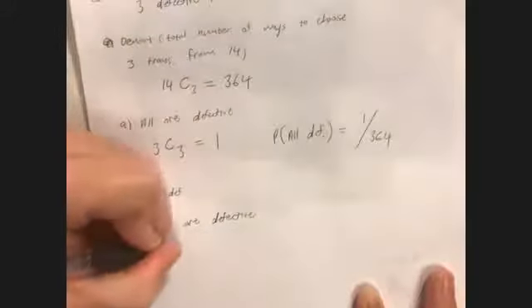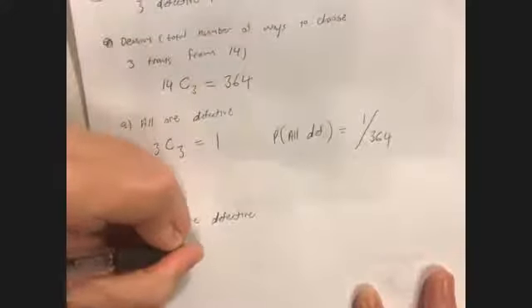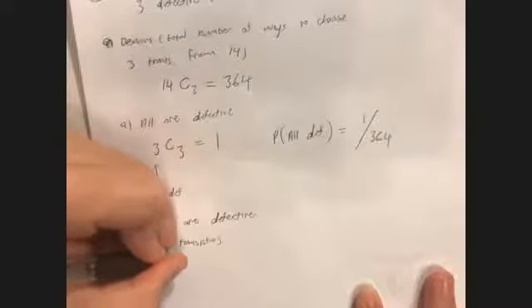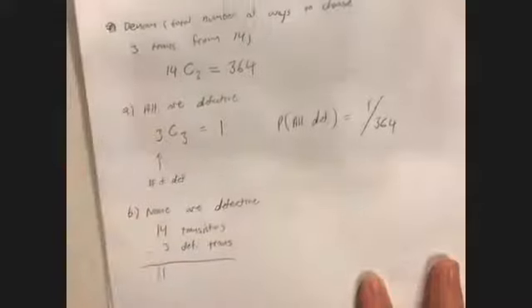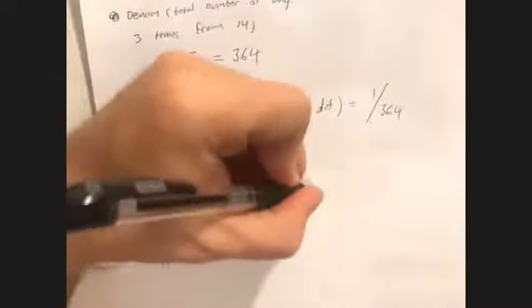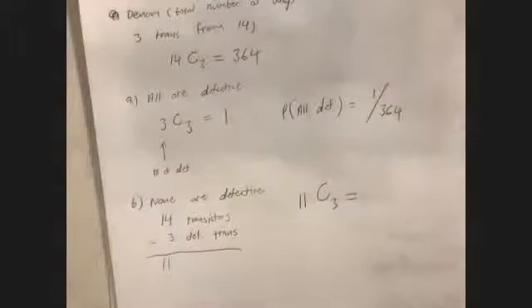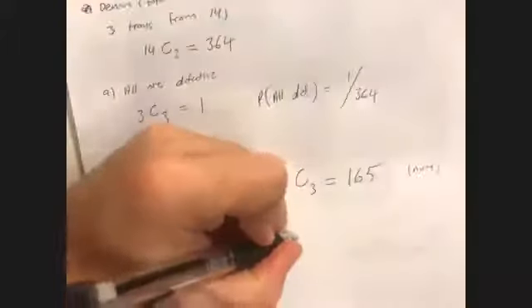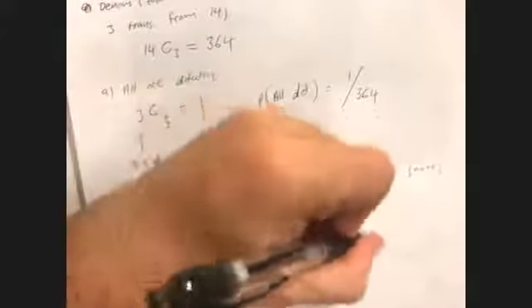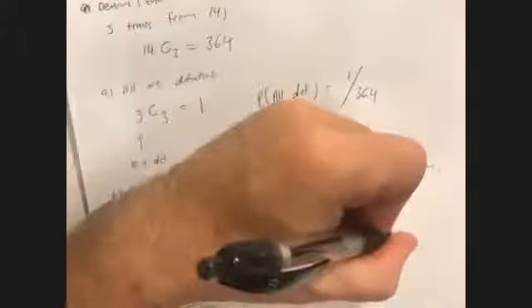For this one, I have to set aside the defective transistors first. I've got three defective transistors, so if I remove those I have 11 left to choose from. So 11 choose 3 is my numerator, and the denominator is still 364 from earlier. The probability that none are defective is 165 divided by 364.